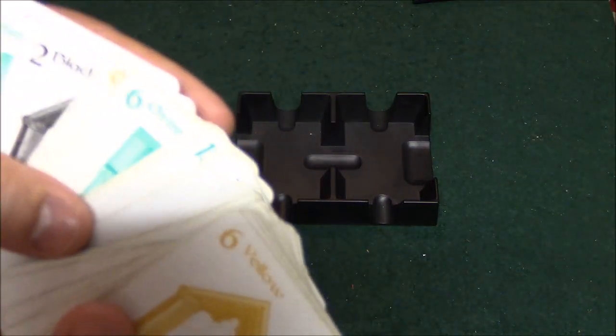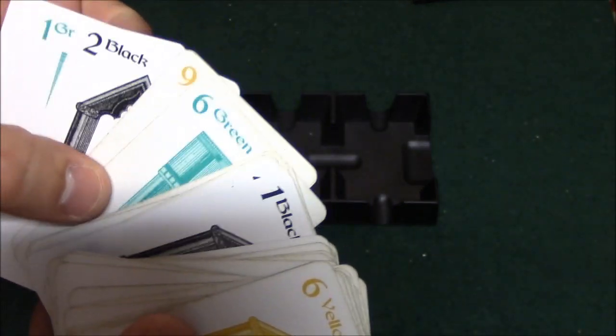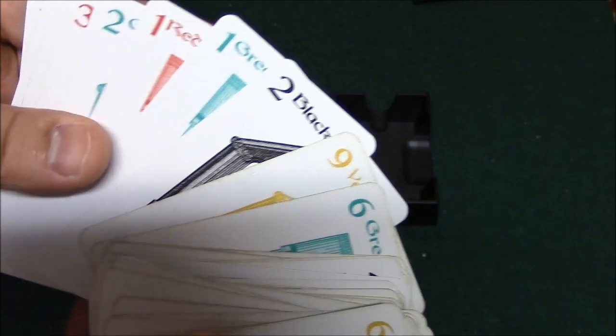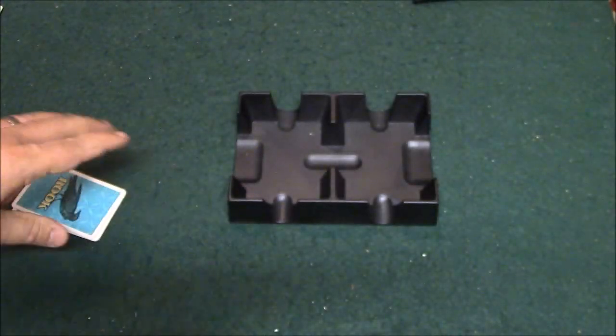To begin with, you're going to take out the 2s and the 3s according to the instructions. I'm going to go ahead and take out the 1s and the 2s instead, just to make it easier. That's going to leave cards 3 through 14 along with the Rook.